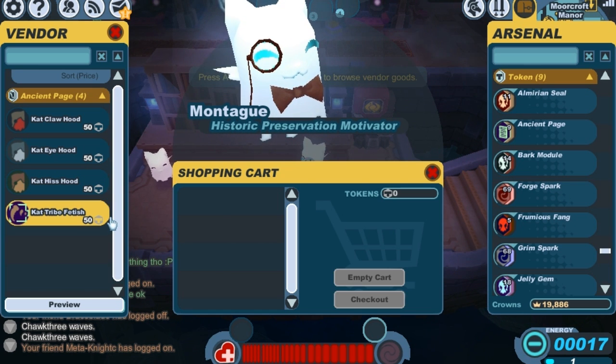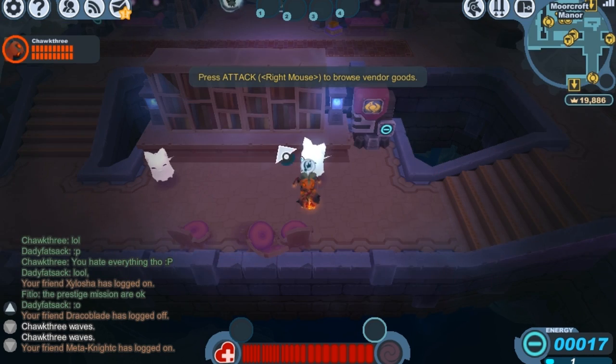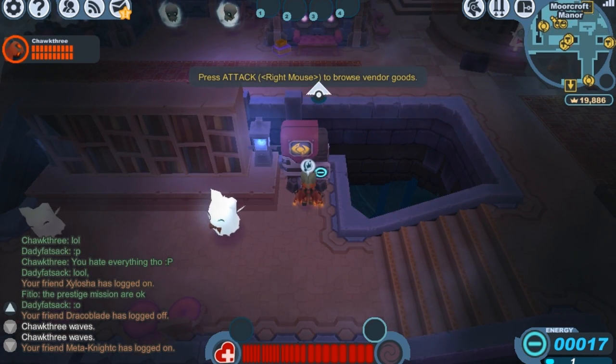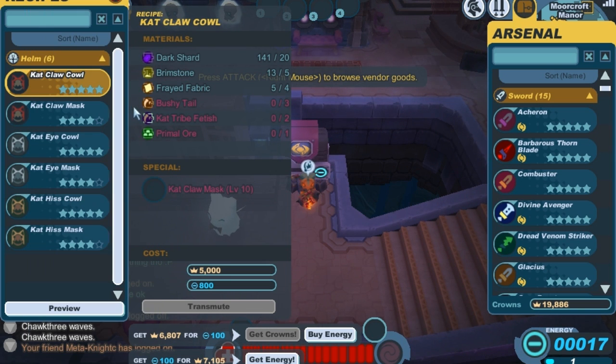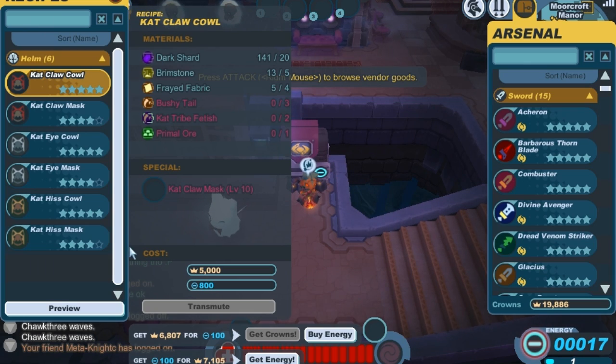After you buy the 3-star version from this little guy, you'll have to buy the Cat Tribe Fetish material for the higher starred versions. Once you have the 3-star version heated up to level 5, you can come over here and craft the 4-star version, and then once you craft the 4-star version you can go about crafting the 5-star version. Those same steps apply to any cat cowl that you plan on crafting.